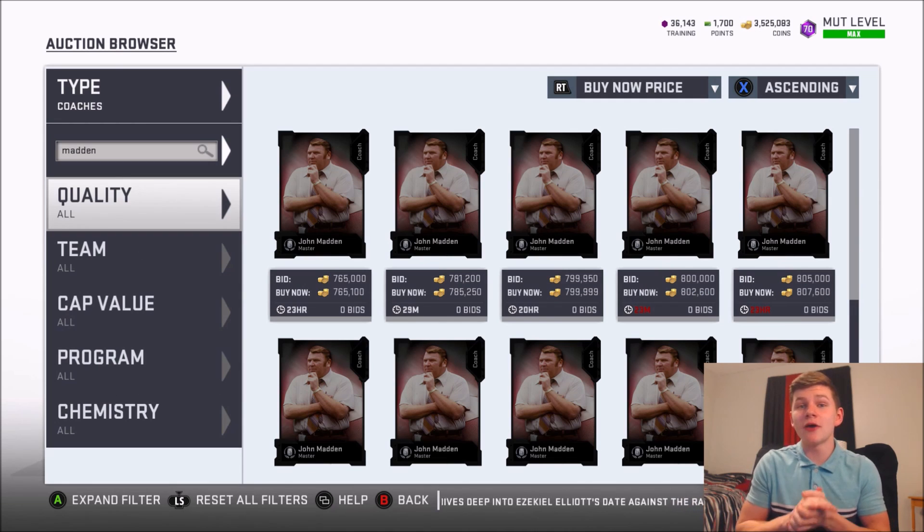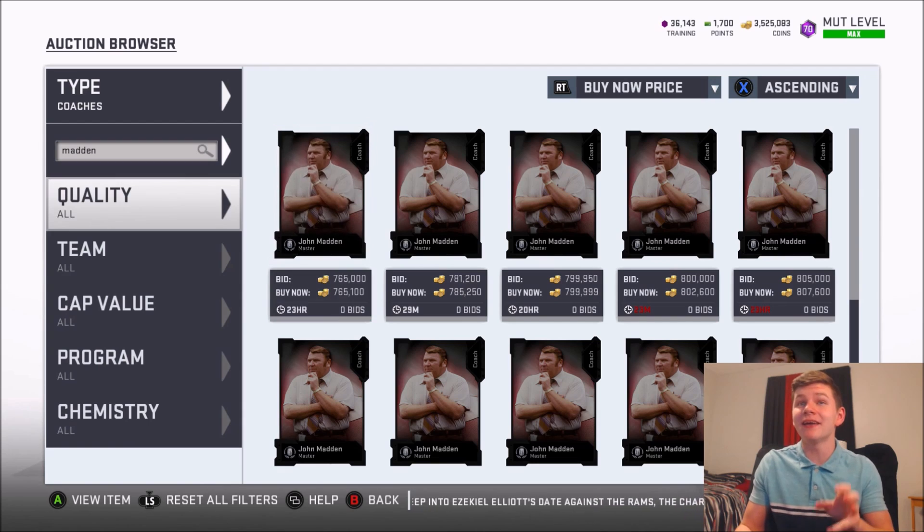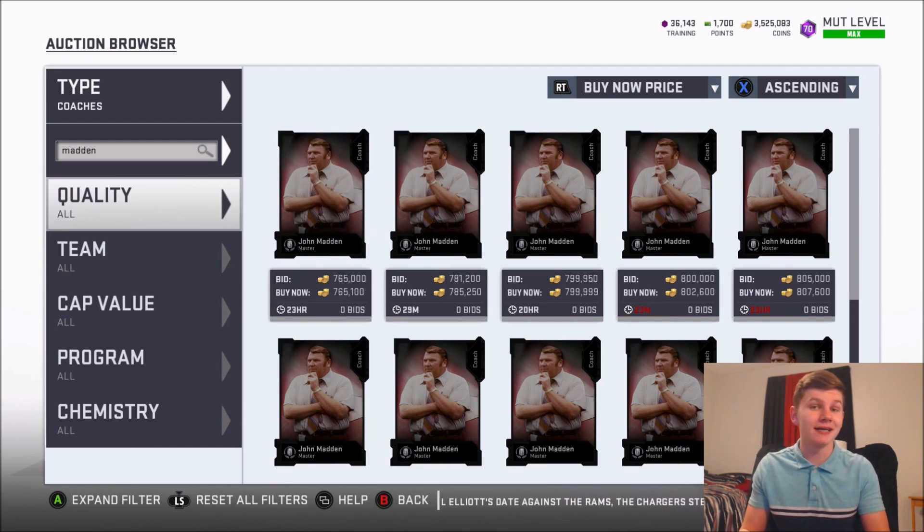Right now Coach Madden is going for almost 800,000 coins, and yes, these Maddens actually do sell. What you guys can do instead of doing the 90 to 92 overall set: if you have Series 1, 2, or 3 tokens sitting in your binder, you can go back to Series 1 and put them into Coach Madden to get another Madden Coach, currently at 800k. You spend the same amount of tokens you would on four of those packs.